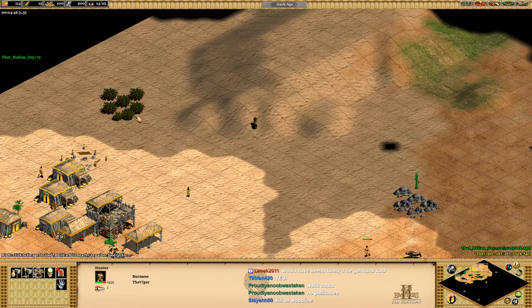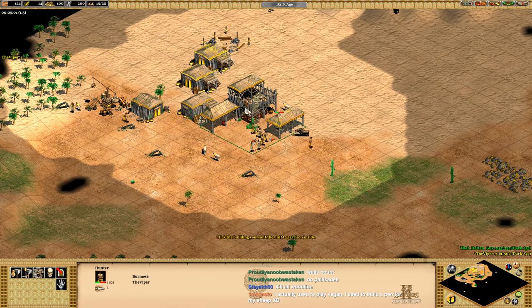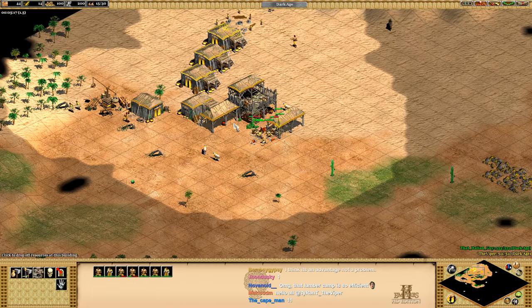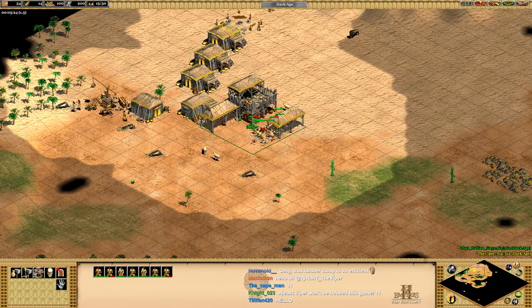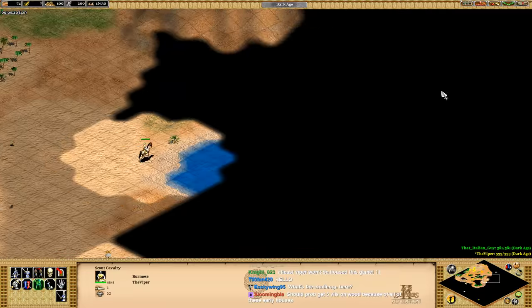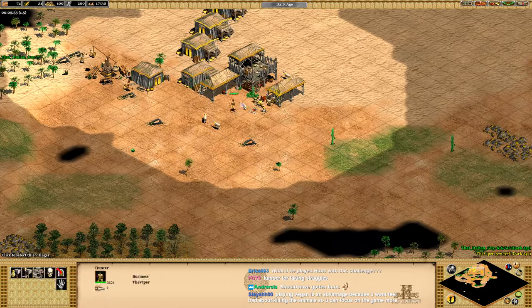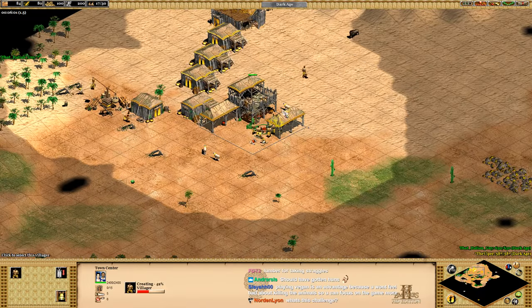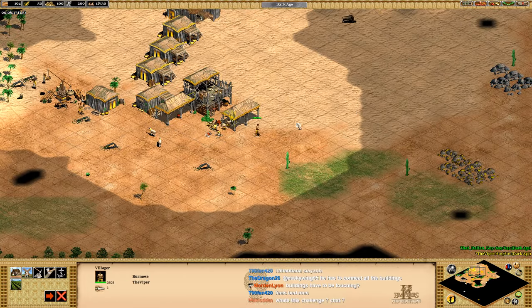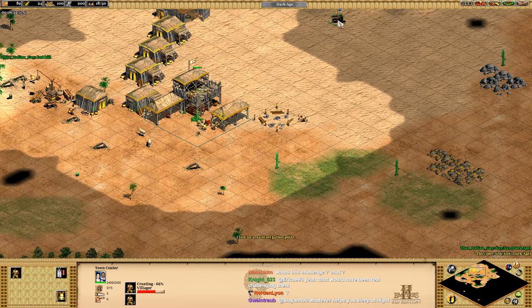Probably don't want to run into my TC, buddy. We'll make a mill there — that should be good. I think we've probably been a little bit lucky with the layout of our base. Our wood line was this close, and then the berries are on the same side as our wood line. I think we have been a little bit lucky with the layout of our base. Now I need to start planning. We have to get to gold and stone at one point. We'll probably add a barracks somewhere here.